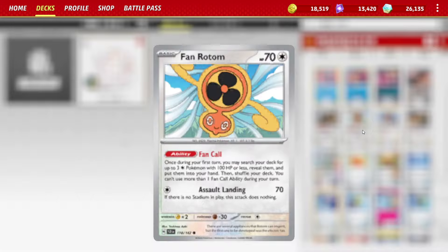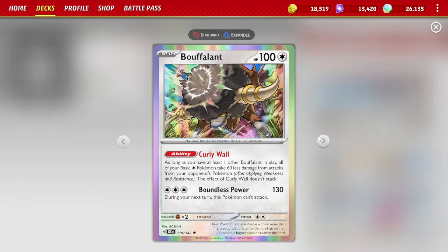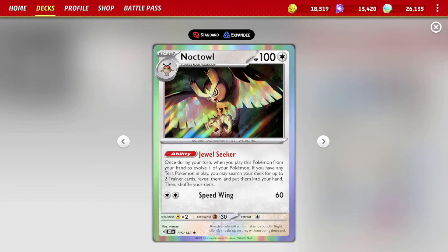We also get to run the Fan Rotom, which is really good. It's another one of the new cards where it has the Fan Call ability — during your first turn, you can search your deck for up to 3 colorless Pokemon with 100 HP or less, reveal them, put them into your hand, and shuffle your deck. This is really huge because you're able to search out your Buffalons if you need them, but also your Hoothoot and Noctowl.